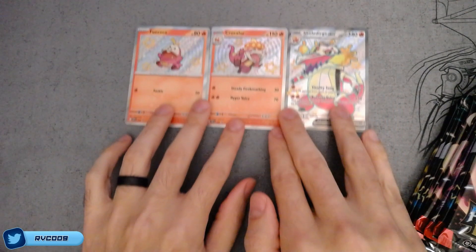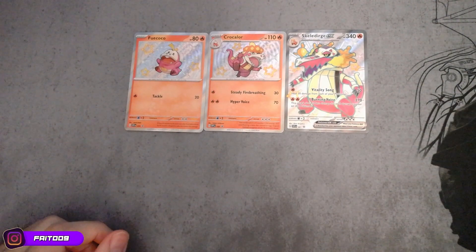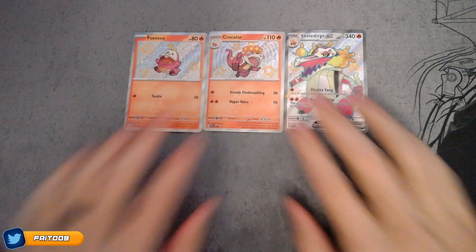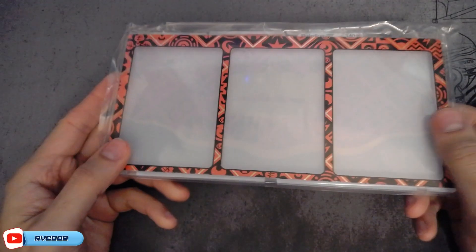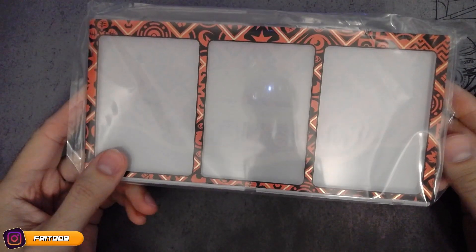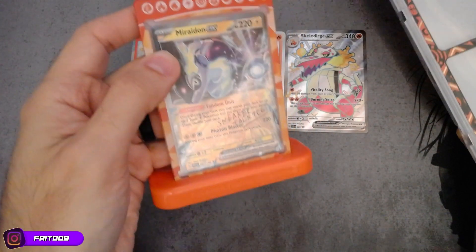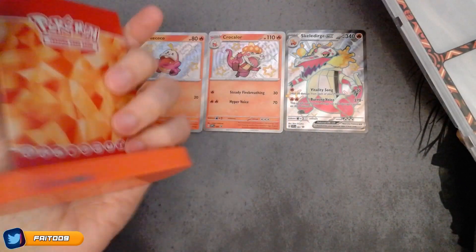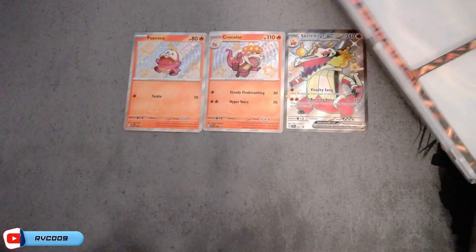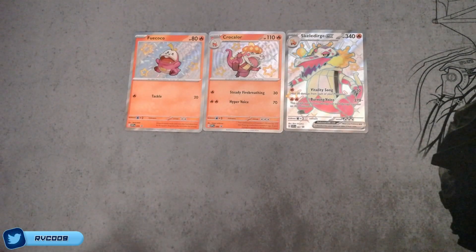We got the evolution line of Skeledirge right here - all shinies, they look very nice. They also come with this 3-piece stand, which is very nice. They started doing this with the Shardless Art EX and I really enjoyed it. I actually have this one right here, tied by Sneakertog TCG. But I like this stance right here - I'm amazed that they built this because now you can place all three there. Maybe I'll show the finished product on Twitter or Instagram.